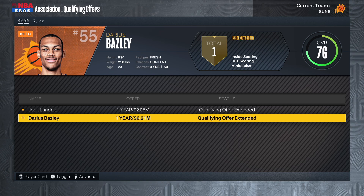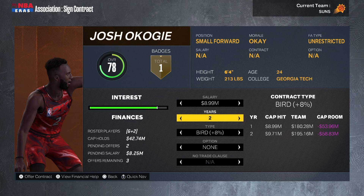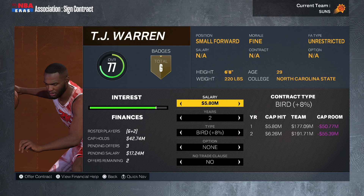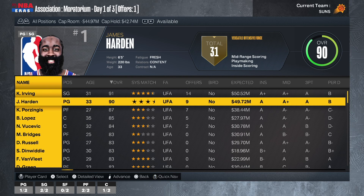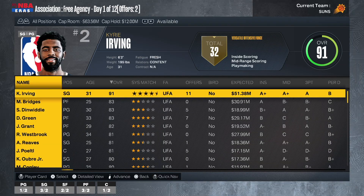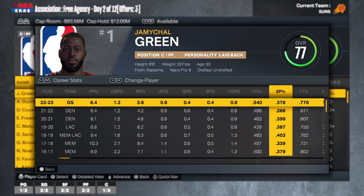I need to bring back Josh Okogie in free agency — he'll probably be our starting small forward. 8.99 for two years sounds pretty good, and he agrees. I'm also going to bring back TJ Warren — can't afford to let anybody go — 5.8 for two years and he says yes. With my mid-level exception I'm going to get Alec Burks on a one-year 5.5 million deal for some scoring off the bench. I'll also grab JaMychal Green — 33 years old, definitely in ring-chasing mode — on a veteran minimum.